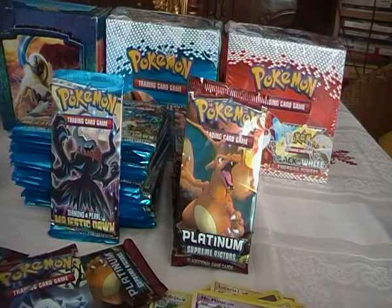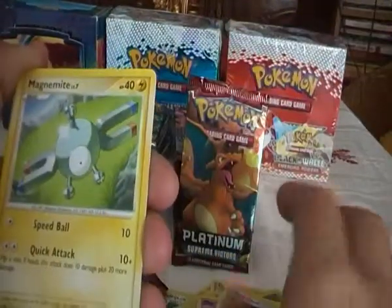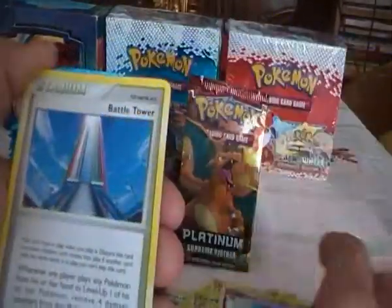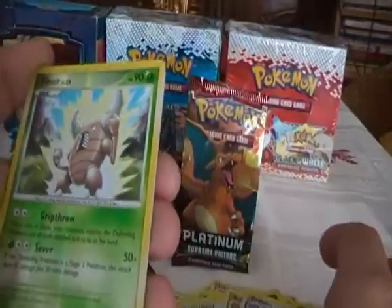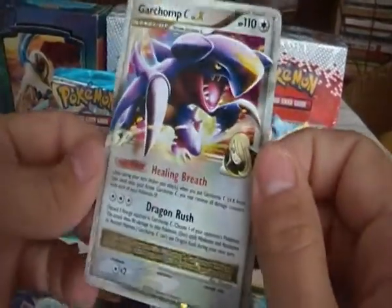Tenth pack. We have Meowth, Magnemite, Turtwig, Chatot, Drifblim, Battle Tower, Relicanth, Drifblim, Pinsir which is an uncommon, and the rare is a Garchomp Level X. Nice — the first Level X from this part of the 36 loose packs.